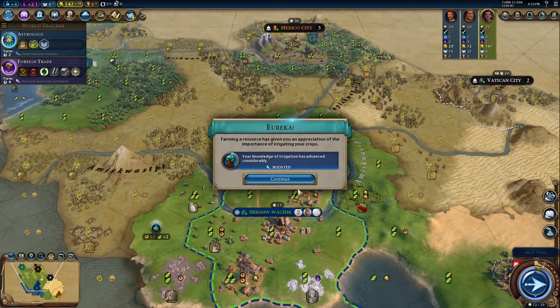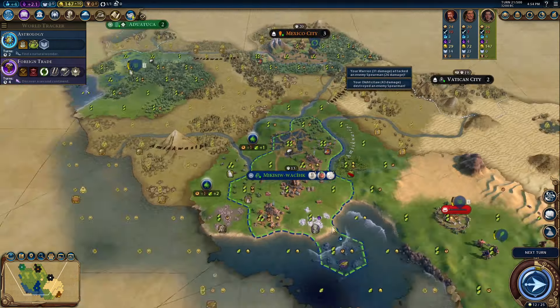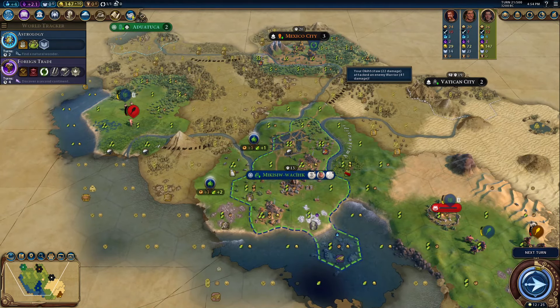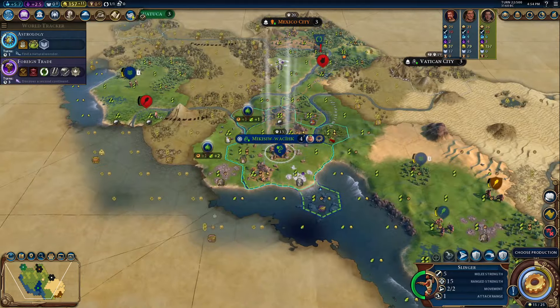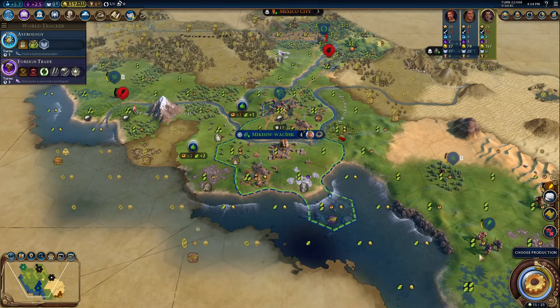Not only will they boost your cities, this trade route will also claim tiles for your city, and that's really more useful than expected. I often spend a lot of gold buying good tiles early in the game, and this trader is a net gold swing because it will give you gold and stop you from spending gold most of the time.